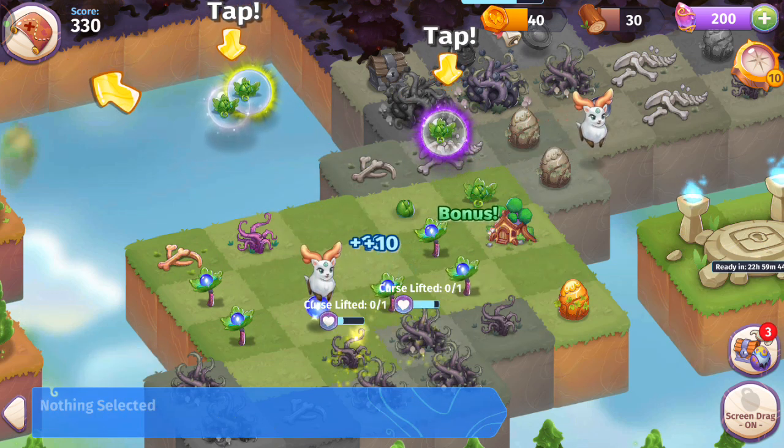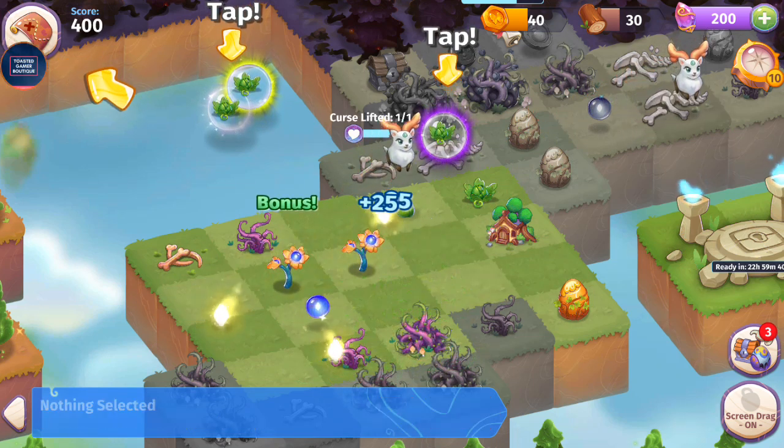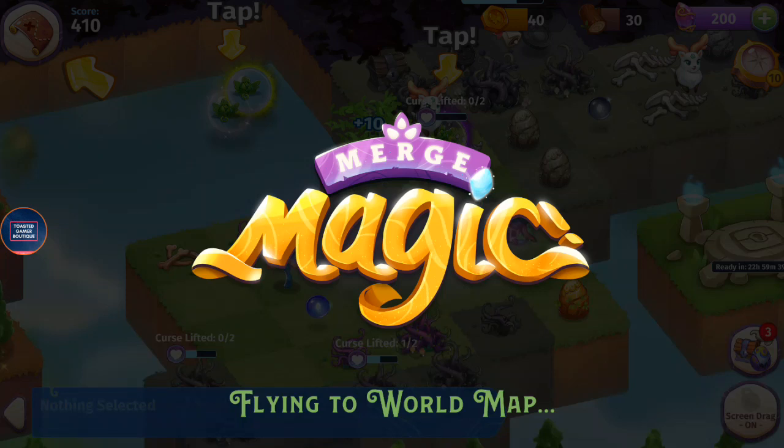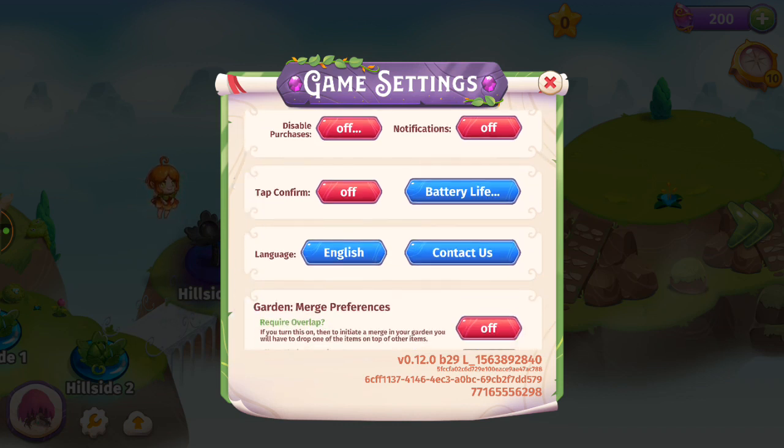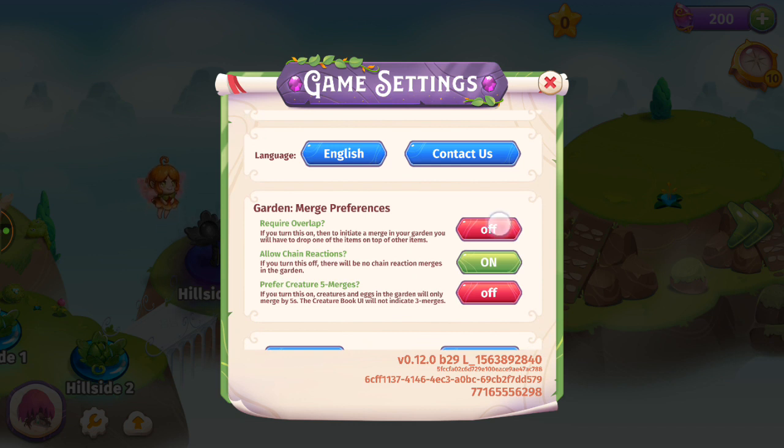Let's check out the settings — bottom left corner. Looks very similar to Merge Dragons. In the settings: the first option is Require Overlap, which I have on — that basically means auto-merge is off. The middle one is Allow Chain Reactions, like combo — I'm turning that off for now. And Prefer 5 Creature Merge — I'm having that on, just like in Merge Dragons. This is version 0.12.0 B29, maybe beta, so it might be really new. It's been requested about two or three weeks ago.